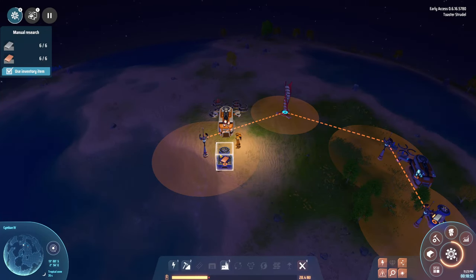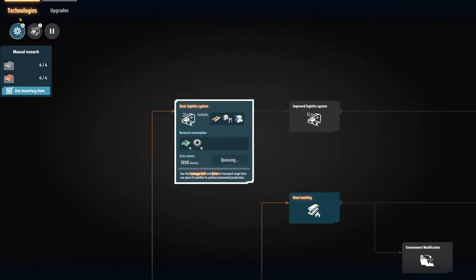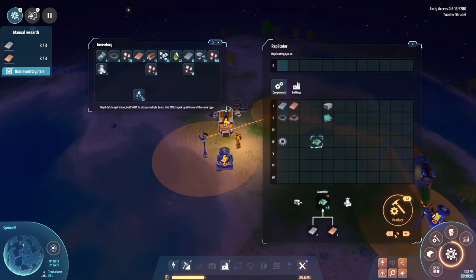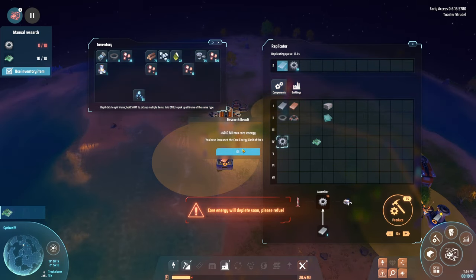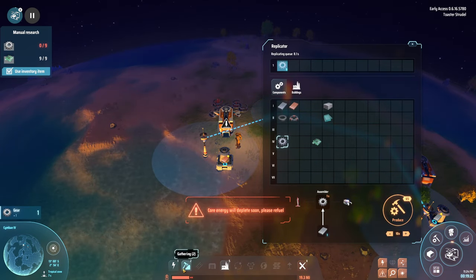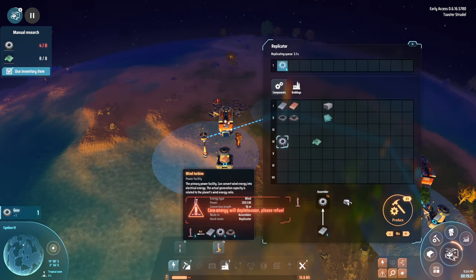I need circuit boards and gears: 10 of each. I make five circuit boards and then the gears, which should give me 10 and 10. Research pops up: 40-plus megajoules unlocked!